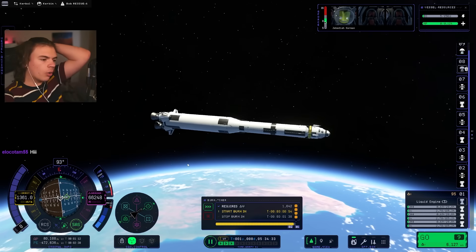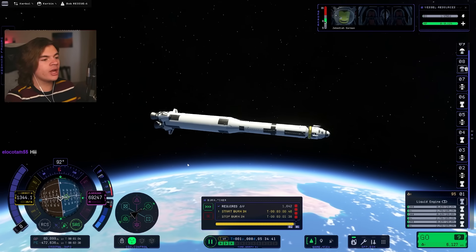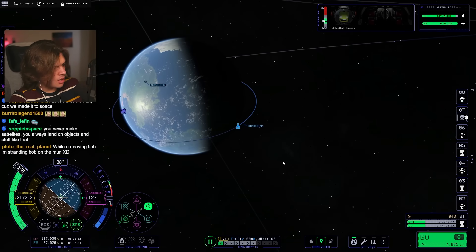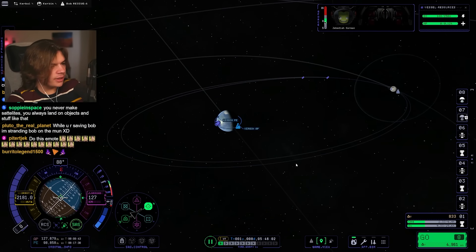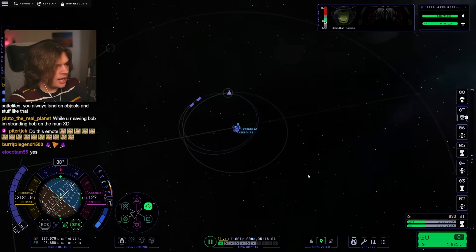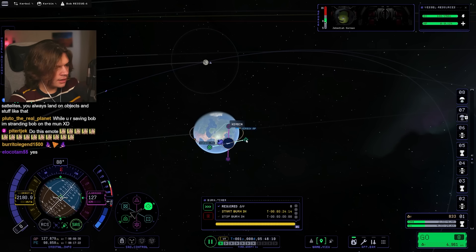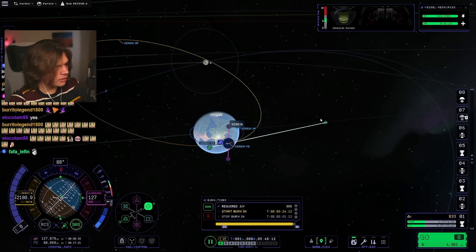Let's burn to orbit now and go save Bob. Jeb is doing his best. Now we are definitely in orbit, and we can do a transfer maneuver plan to get us transferred over to the moon.